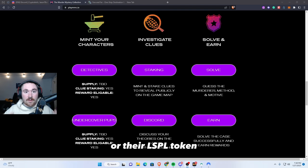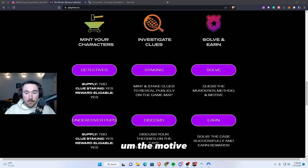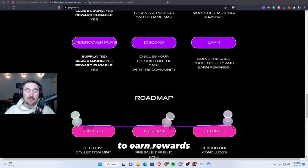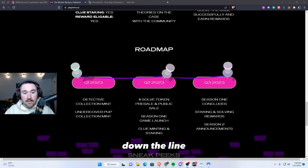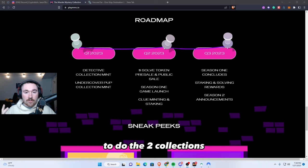Solve and Earn will be their token — their LCBL token — part of the project. You'll be able to guess the method, the motive, and who did it. Then with Earn, you'll be able to use Solve basically to earn rewards down the line.